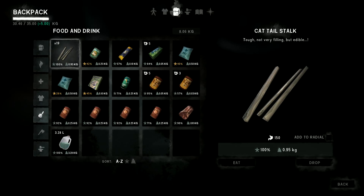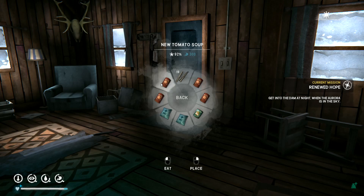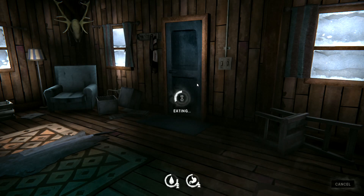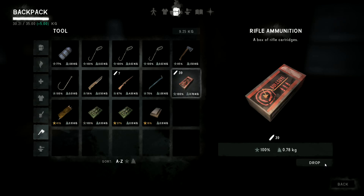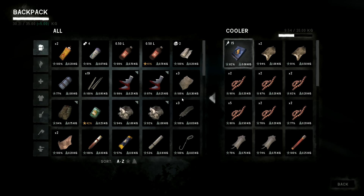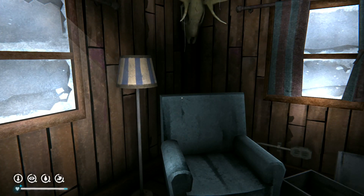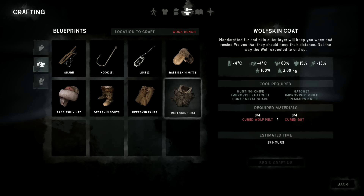I've got plenty of food on me. I could eat a little bit before we go - if I have one of these tins of tomato soup, I can dump the empty tin on the ground as well. I've got a load of wolf skins, so what I'm thinking is we'll be able to use them. We've got some wolf skins here plus more in here as well. I'm thinking we could try to make ourselves a second wolf skin coat. I've only got two wolf skins at the moment - we need four.